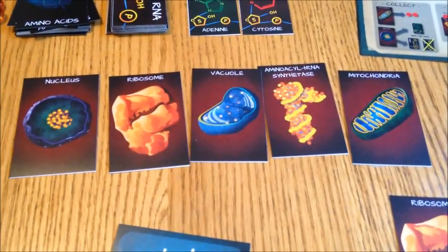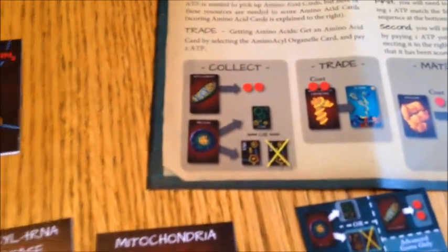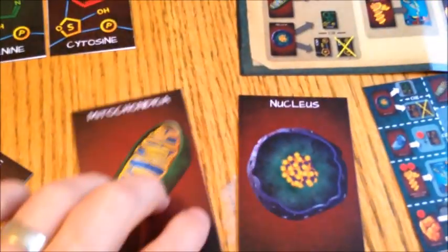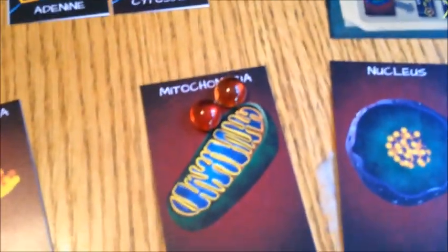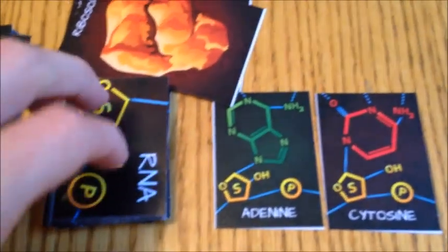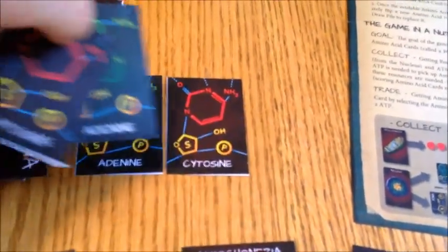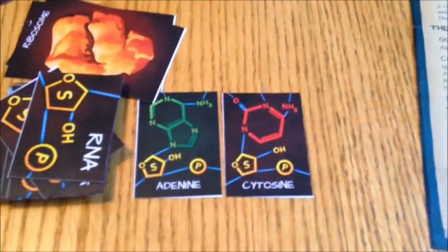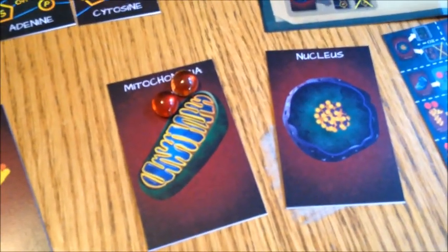There are two cards that allow you to collect resources: the mitochondria and the nucleus. The mitochondria very simply allows you to pick up two ATP energy tokens — that's it. The nucleus allows you to pick up two face-down RNA cards, flip them, look at them, and choose one of them. Alternatively, you can select one of the two RNA cards that are already face-up. So either or.